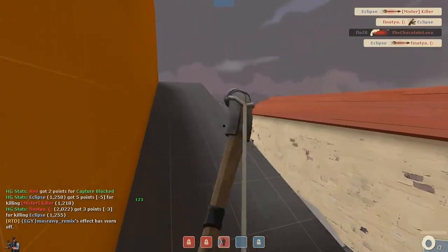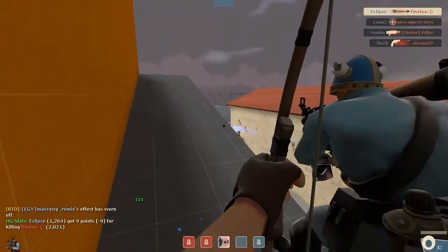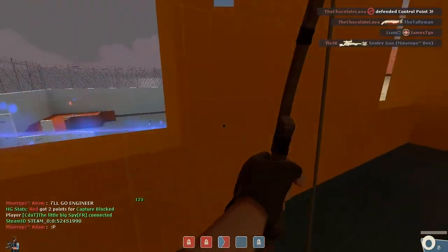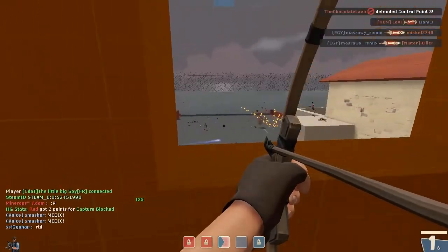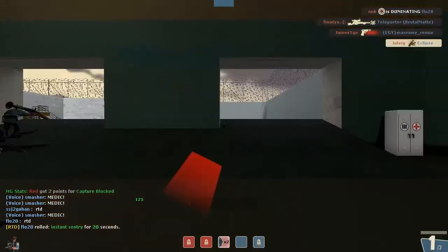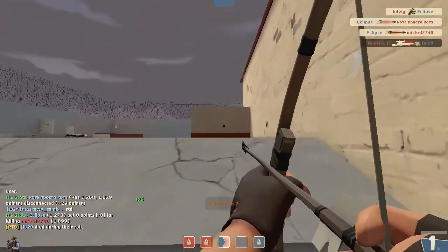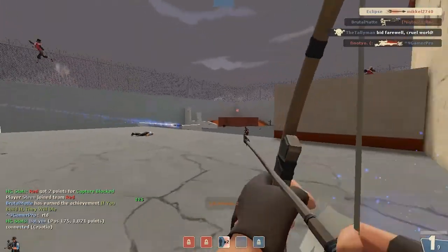Another way you can practice with your Huntsman is the Merasmus — the big boss that was in the Halloween update on King of the Hill Lakeside event. You can practice shooting him. It isn't difficult at all, but if you're not very good at shooting projectiles, you can always practice shooting him because he has a big hitbox. When he's flying in the sky shooting bombs, you'll be able to hit him with the Huntsman — it's not too difficult, just aim at the big hitbox and you'll be able to easily take him down.